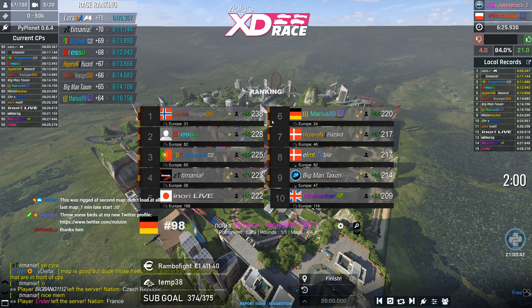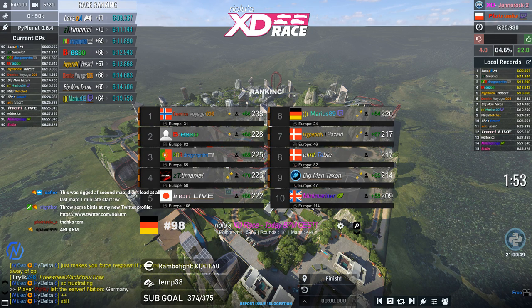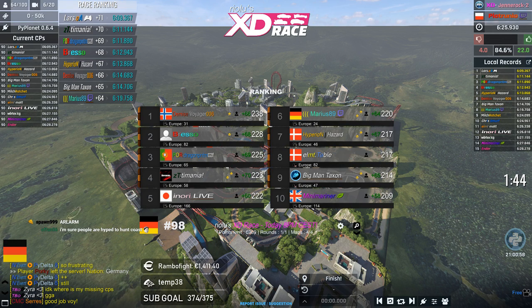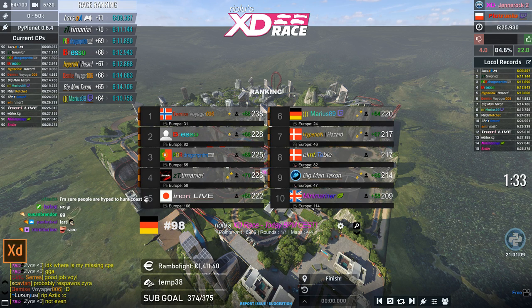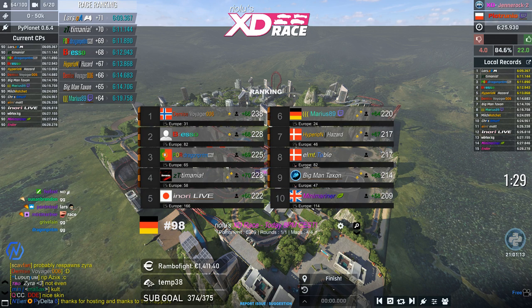Alright — it looks like we have a winner! Voyager 006 wins Real XD Race number two in front of Bresso and Dragon PNTM. Temania takes fourth, Inori will be overtaken by Marius, moving Marius up to fifth place tied with Hazard — both at 284 points. Inori drops to seventh place, and Table loses out since he left the server.